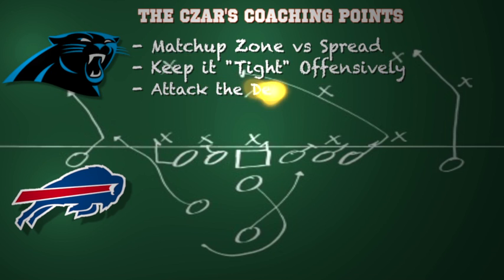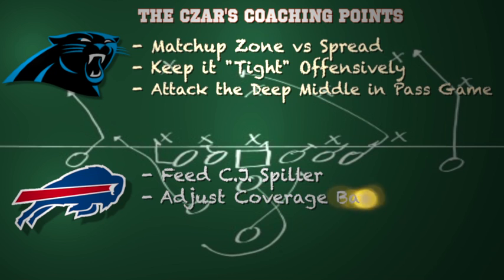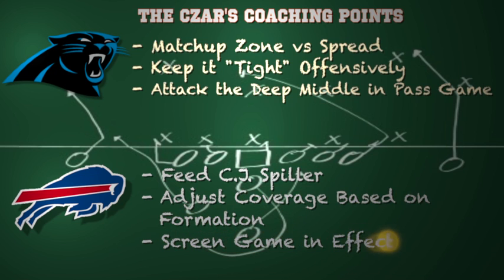Here are some coaching points for both teams. For the Panthers, I would go with a matchup zone versus the spread offense of the Buffalo Bills — consistently communicate back there in the secondary, pass guys off from one zone to the next. On the offensive side, keep it tight with your base 21 personnel and ace formations; I think those are when the Panthers are most effective on offense. Attack the deep middle of the field in the passing game — there's some vulnerability there for the Bills, so the Panthers should be able to work the seams and the hashes.